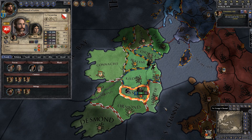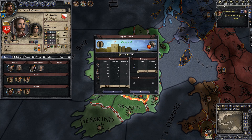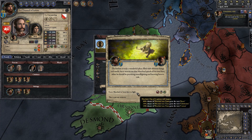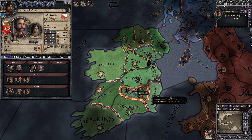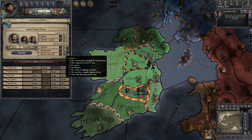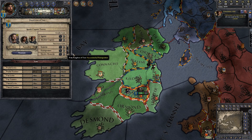My brother inherited instead of me. That's because of Tanistry. Perhaps Tanistry was not the wisest course of action to take — I should have gone for Primogeniture, which is the eldest inheritance.